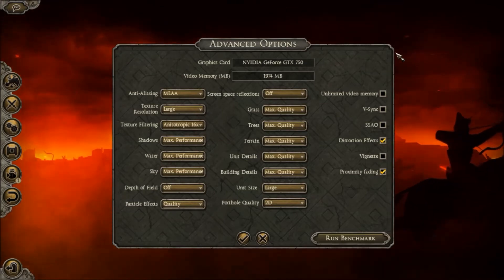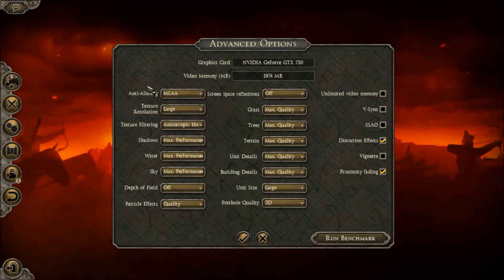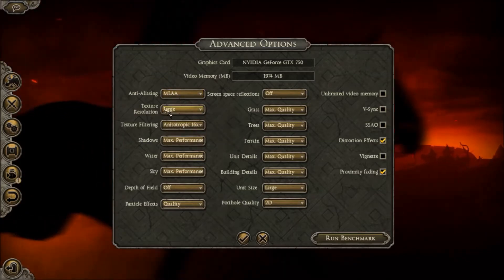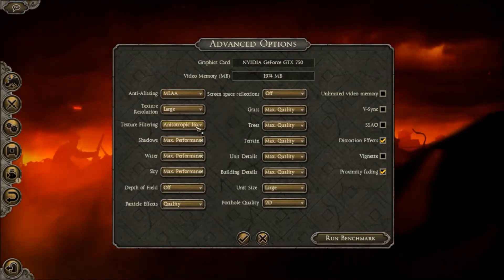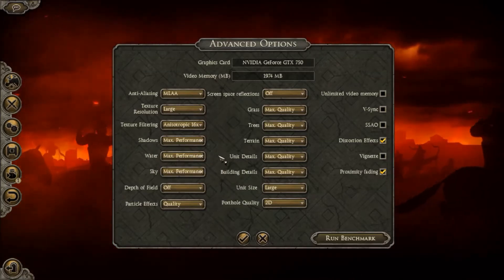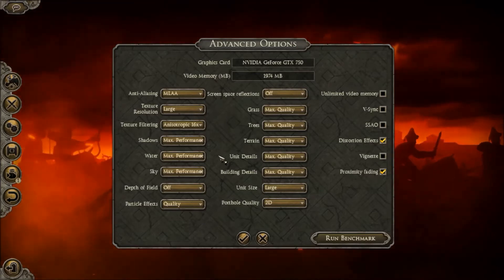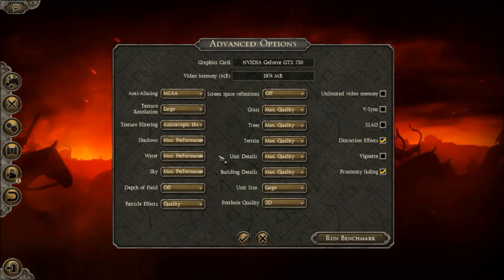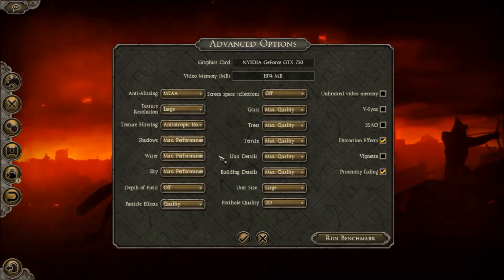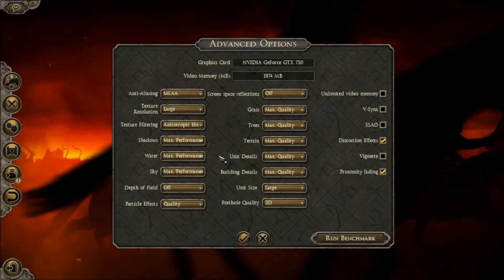Let's look at my settings for Attila when I run it. These are my optimal settings: anti-aliasing at MLAA, texture resolution is large, texture filtering is 16x. Shadows, water, and sky are at their lowest — I find these are way too taxing and I just don't really see any quality difference looking at water, sky, or shadows. I'm more of a terrain and unit based guy. If I could run them at max I would, but I just don't really pay enough attention to them for it to matter.